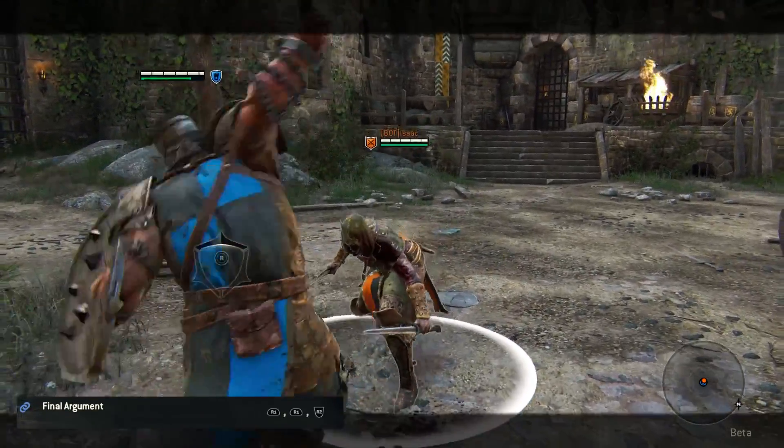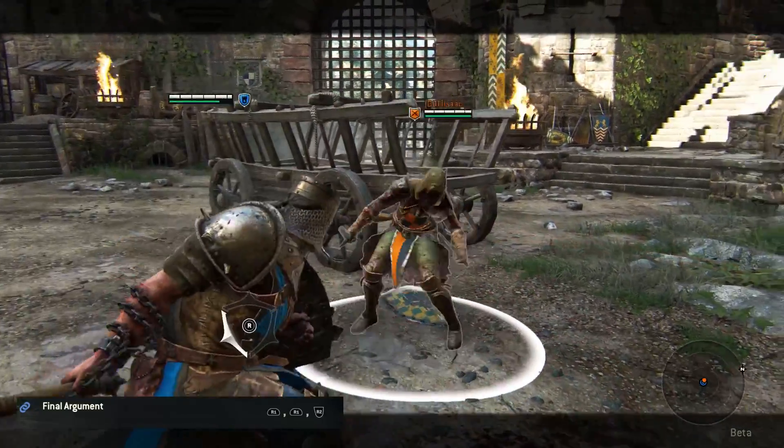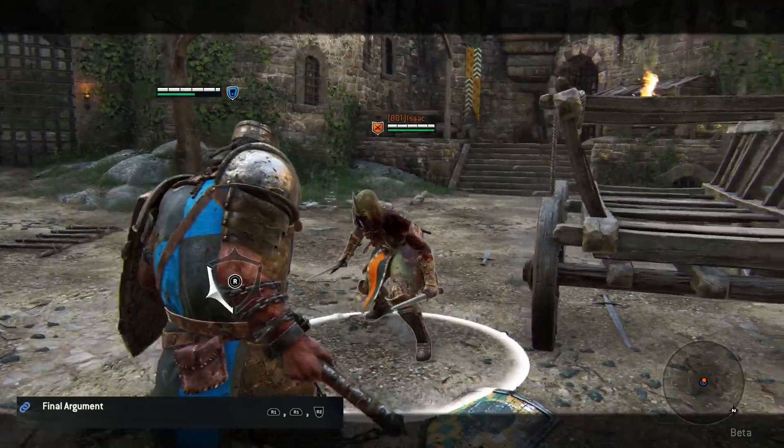Final Argument is just a regular chain combo that starts off with two light attacks and ends with a heavy one. Just like most other chain combos you can diverge your stances to execute this combo differently.